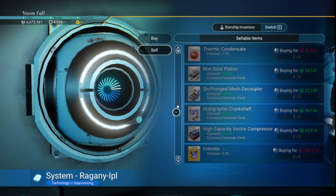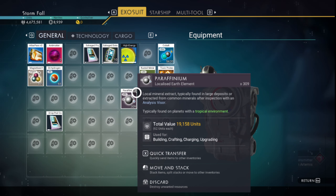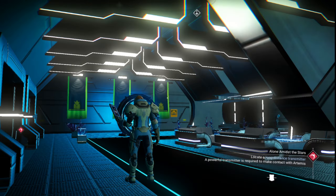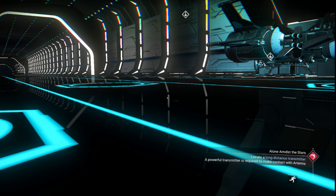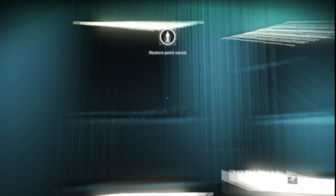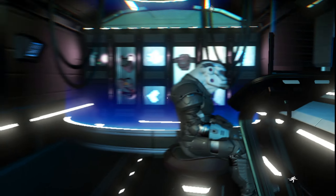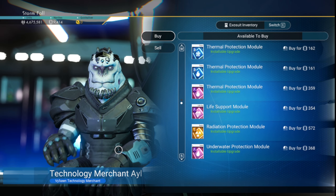What you need to do is clear your inventory because you're going to be buying a lot of metal plating — and I do mean a lot. You can sell the class thermal protection. Now we're out of the space station; let's save the game since I just sold all that junk. It's better if you have a bigger inventory but we'll get it done with the smaller inventory. We can sell this module here.